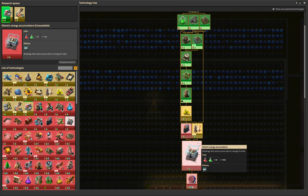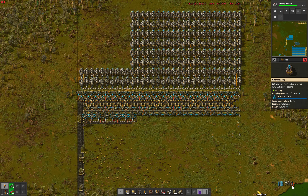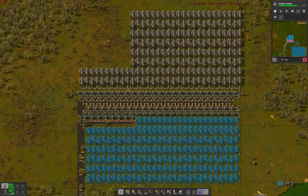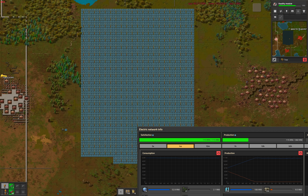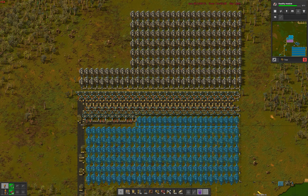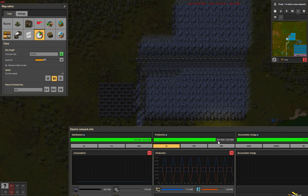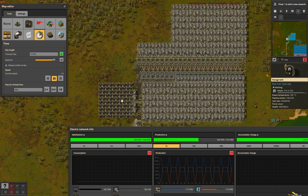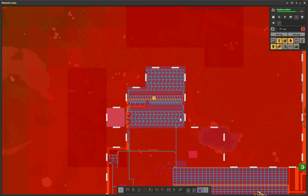Speaking of alternatives to electric energy accumulators — with the slow Mining Productivity research projected to require a whopping 108 MW of lab power, we double the steam power plant's output without increasing coal supply or placing more boilers. The base is currently power-limited by the steam plant's maximum of 180 MW at night, as the 180 MW solar field can't contribute then. However, because solar chips in 180 MW during daytime, if we keep converting coal into extra steam during the day to fill up a giant steam accumulator, we can theoretically run about 300 MW continuously by simply doubling the number of steam engines. The entire setup fits neatly into that weird northern outcrop of the base.